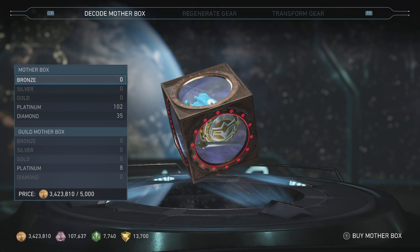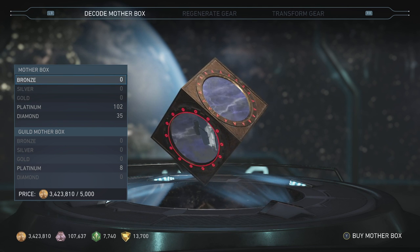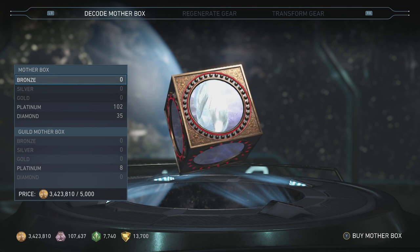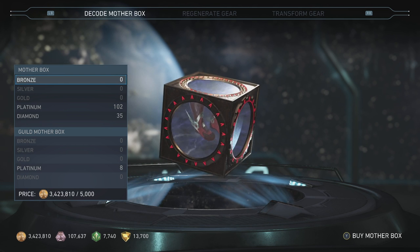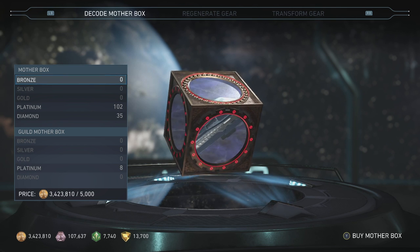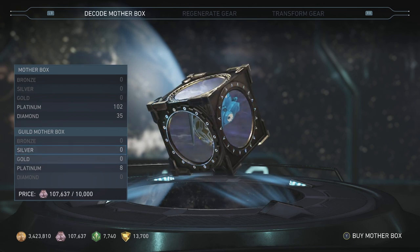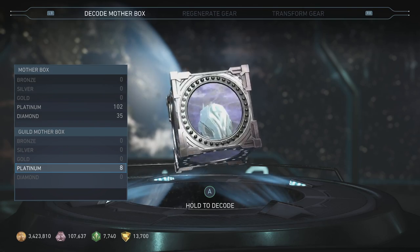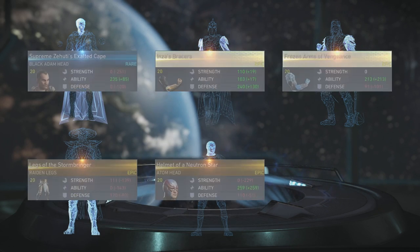I can't seem to find the gear, it's really hard to get. So I've been saving up boxes - got a hundred and forty-five platinum and diamond boxes. Hopefully we can get some good pulls, get some gear sets complete. Fingers crossed. If you enjoy the video, don't forget to hit that thumbs up button. Let's get into ripping open these mother boxes. I'm going to get the guild ones out of the way first - I've cleaned my inventory out so everything should be set and ready to go.